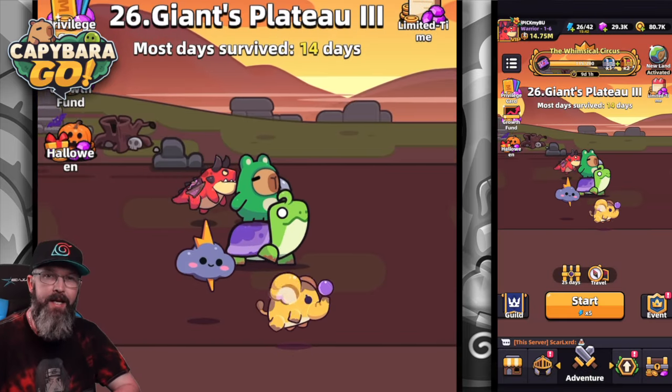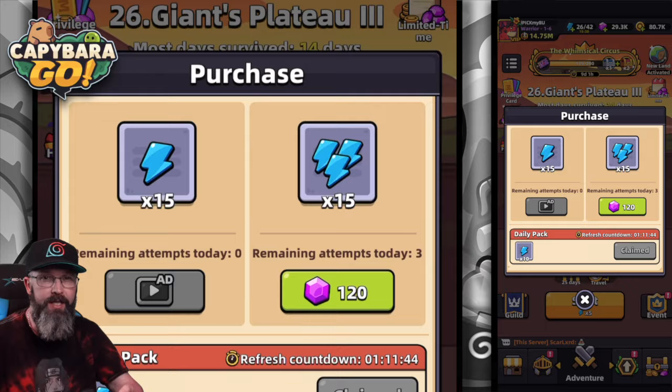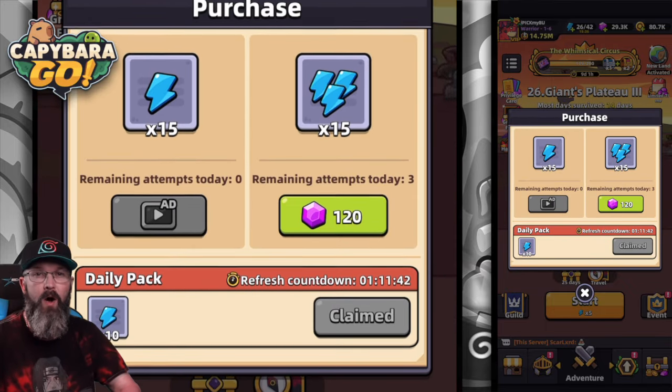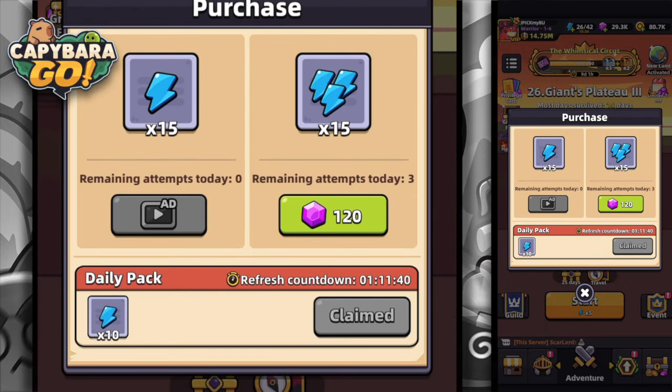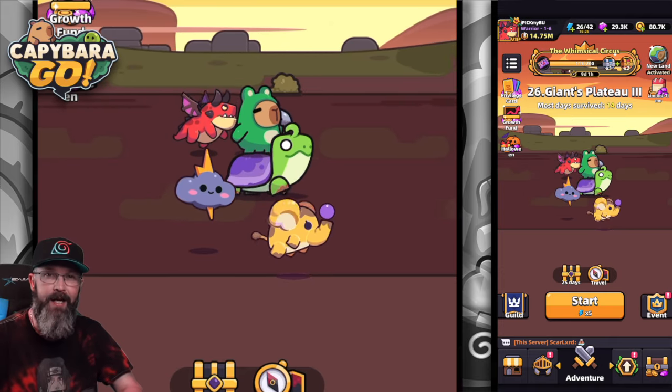A pretty huge one in my opinion is going to be the optimized stamina function. If you go up to purchase stamina, you'll see that there's number one — 10 energy that you can claim — and you can also watch two ads to get an additional 30, 15 apiece. I think it's going to be a big one for free-to-play players out there, but even as a paying player, this is something I'm excited about.